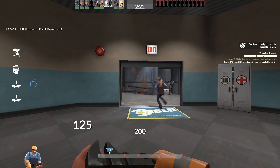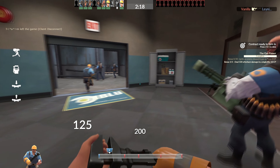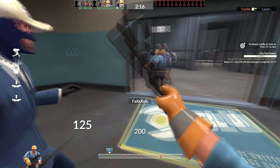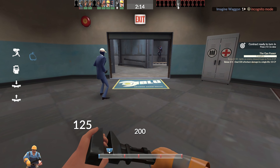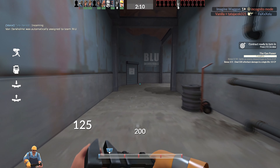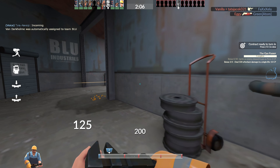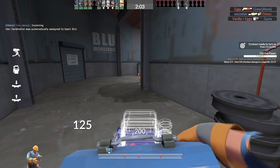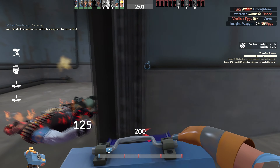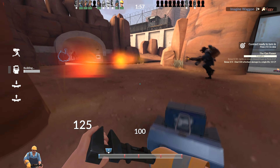Today I'm going to show you how to build a dispenser in TF2. First thing you have to do is play as engineer — if you saw my last tutorial you should already know that. Next, you press 4, then you press 2 — and that's kind of scary — then you go outside and you've built a dispenser.